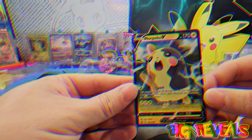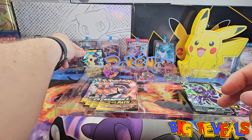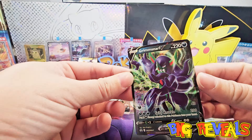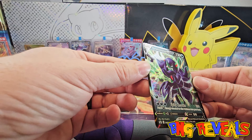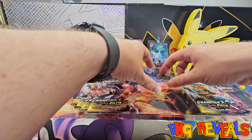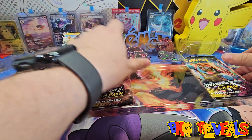Here we go - we got our Morpeco V, yes, another black star promo, love it. And then of course, good old Grimmsnarl - the dark and fairy type Pokémon that is very difficult to delete. It's awesome.